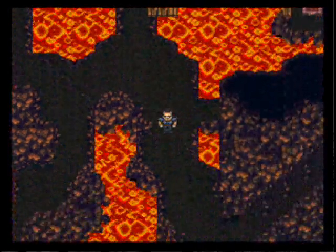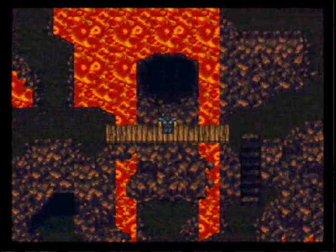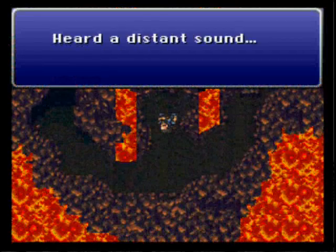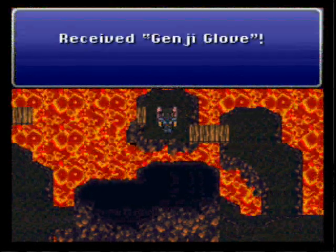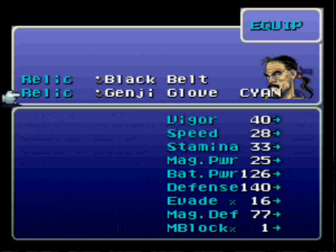Pretty much fought all the enemies in the cave, so there really won't be too many new battles — I think I'm just going to start editing them out. To get that chest up north, you need to go through here. Flip the switch, fall down, run over here, and we get another Genji Glove. I'm going to give that one to Cyan and replace the white cape.